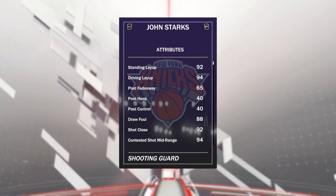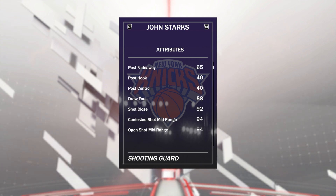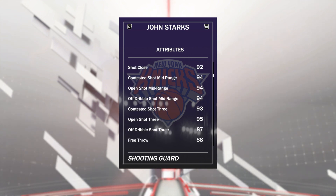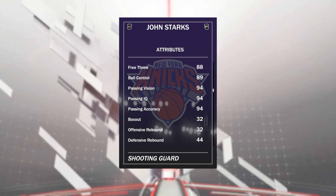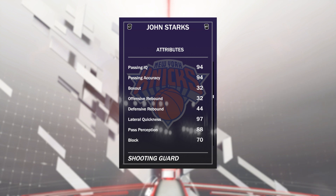He's a 6'3" 2 guy, but I'm playing him at the 1 because he is a bit undersized at the 2. He's got a 94 driving layup, an open shot mid of 94, open shot 3 of 95. He's also got a free throw of 88, ball handling 89, sweet speed boost, great passing stats, not great rebounding stats, but it doesn't really matter for a point guard.